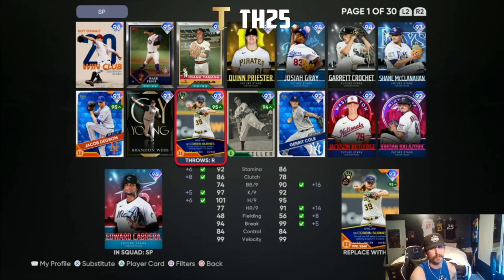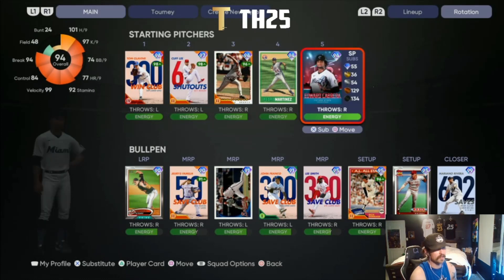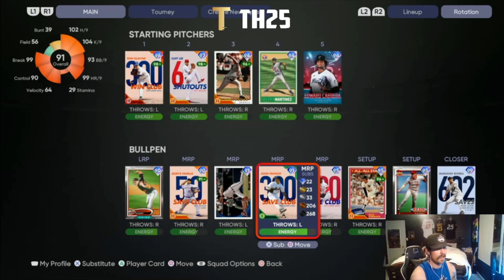If Cabrera doesn't work out, we can always replace him — we've got Oswald Peraza, Priester, Gray, Crochet, McLanahan, Brandon Webb, and even Corbin Burns might get back in the rotation. There are really no holes here, and anyone who doesn't perform will get replaced.